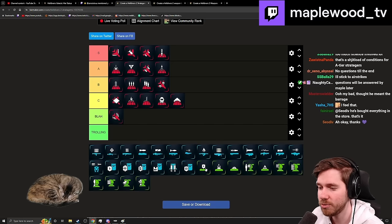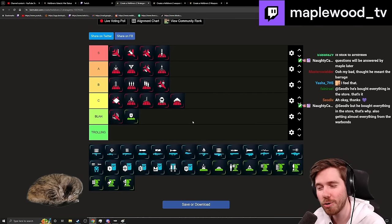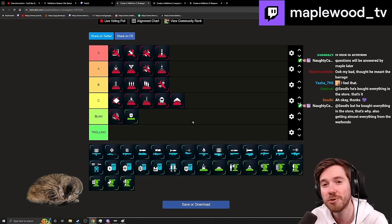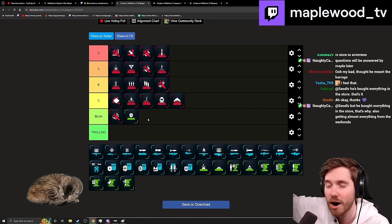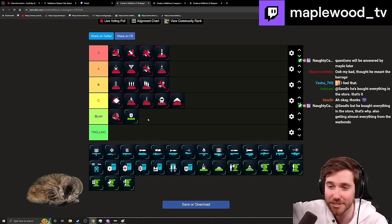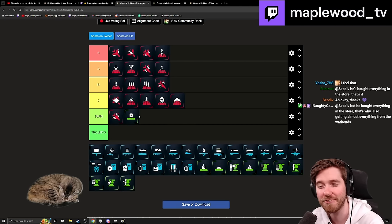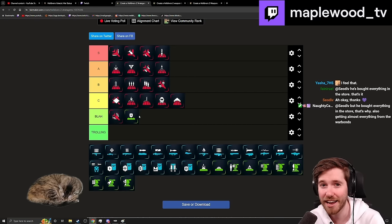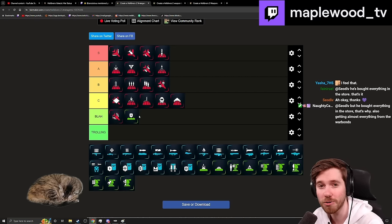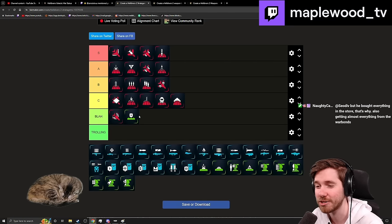Going into Sentries — the Shield Generator is blah tier. There are niche situations like hiding from Bile Spitters, a Charger stunning itself on it, or a Bile Titan killing itself by spitting into it. But it's very hard to make work consistently. It needs a longer duration and better survivability — it doesn't survive much, especially after the automaton front experience.